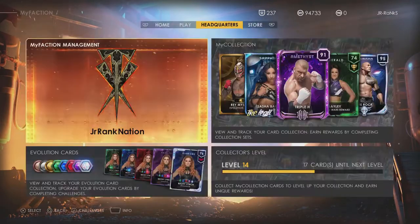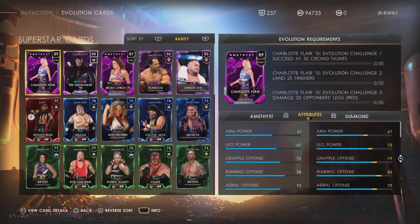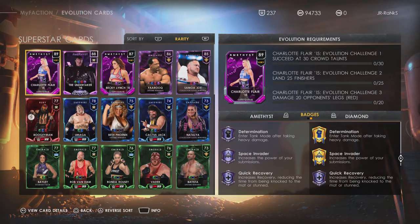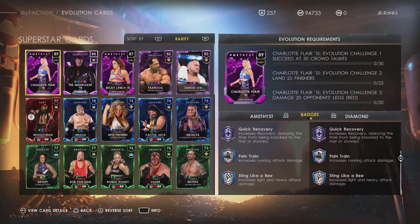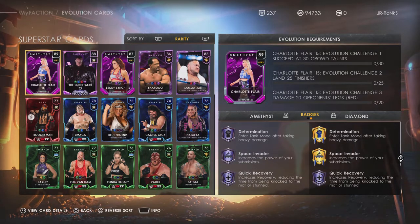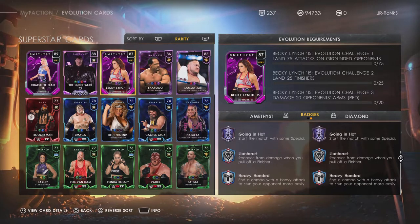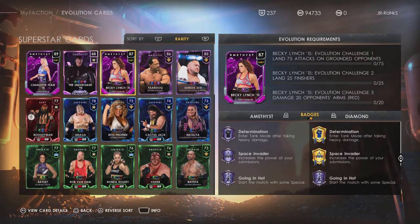Once you rank it up it's going to be completely different. Looking at the evolution cards, we end up getting legendary Space Invader, which is better than the token market version. But Thing Like a Beast only stays at silver, which doesn't make much sense. This Becky Lynch might be the first one with legendary Space Invader, so that's good. But Heavy-Handed stays the same — as I said, not every badge goes up by one, only some do. It's only Determination and Space Invader that go up.